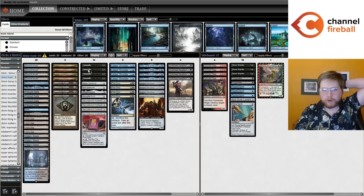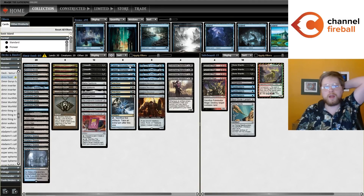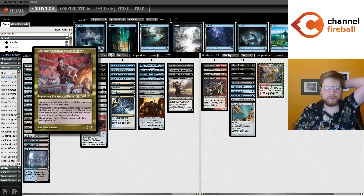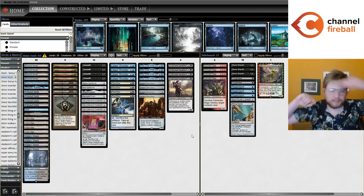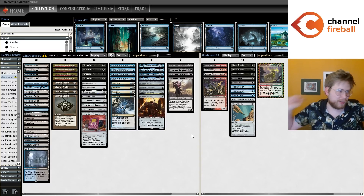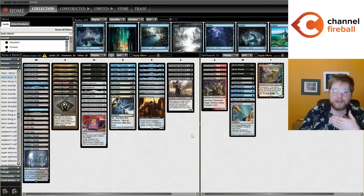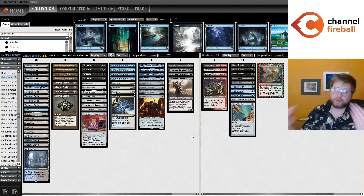Asmo is actually really good at getting you to cast two spells in the same turn to trigger Shredder. You have Ovalchase Daredevils in your deck, which you are really happy to be looting away constantly to generate card advantage from Shredder. This is an archetype that really likes to play Unearth, where Shredder is not only a really good card to Unearth — because it's really easy to go Unearth, play a different spell, trigger your Shredder — but Unearth is also really good to hit your Emerys, Manufactors, and Asmos. I've been playing it a lot on stream lately and have been really liking it.